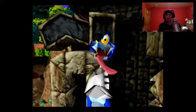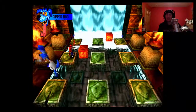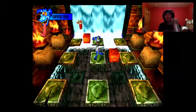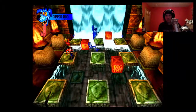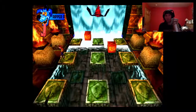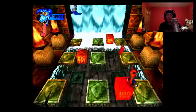Boss number two — this is Ripper Roo. He's like a demented psychotic kangaroo. He jumps in a pattern — in the first stage he jumps in a triangle pattern on the bottom of the screen. You want to hit the TNT and blow him up; you just have to get the timing right. Now this time he is going to jump in a different pattern — he jumps in the same exact way every time.